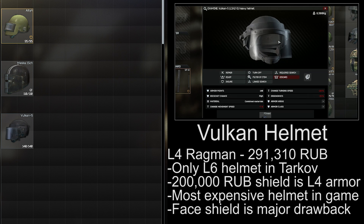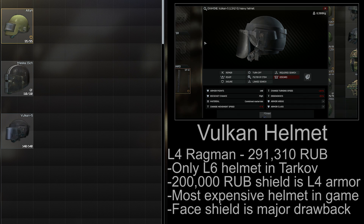The Vulcan helmet is one of the newest additions to Tarkov, and it's sold by level 4 Ragman for a hefty 291,000 rubles, with a 200,000 rubles face shield on top of that. It's a reverse of the Killa helmet, giving you level 6 head armor and a level 4 face shield. It has pretty good vision, and level 6 head armor is quite strong, but 500,000 rubles for a helmet is extremely overpriced in my opinion.